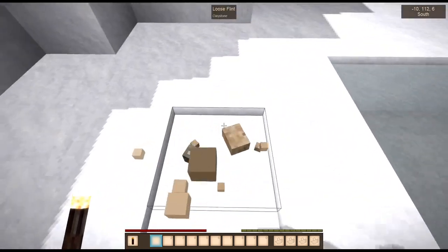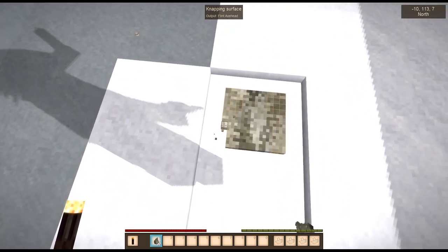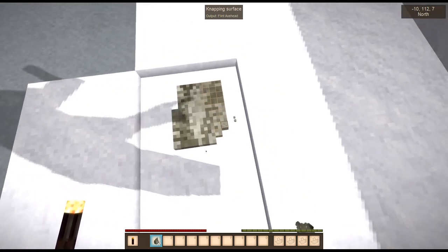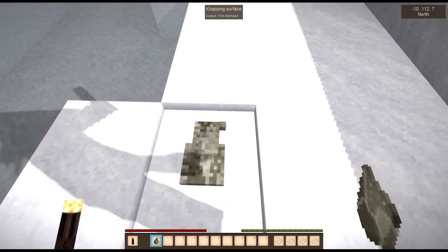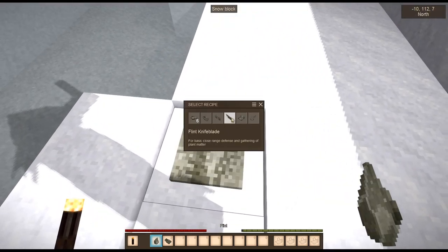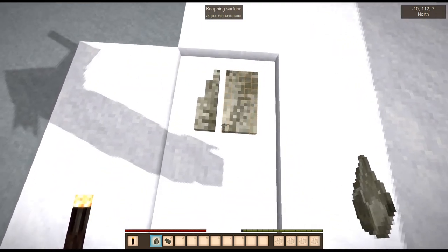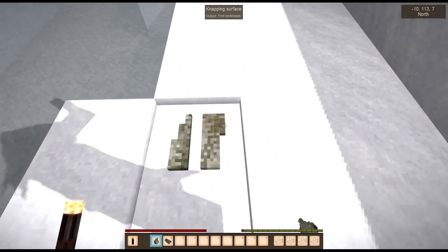Priority number one, folks, is going to be getting an axe. I can actually do that right now, which is much faster than I got it last time. The reason we need an axe is because we can't eat any meat from the animals without cooking it, so we need to be able to get firewood immediately. This was very lucky — I did not start with flint right next to me last time. I'm also going to make a couple of knife blades, because we can kill the animals with the axe, but we can't skin and butcher them without a knife.